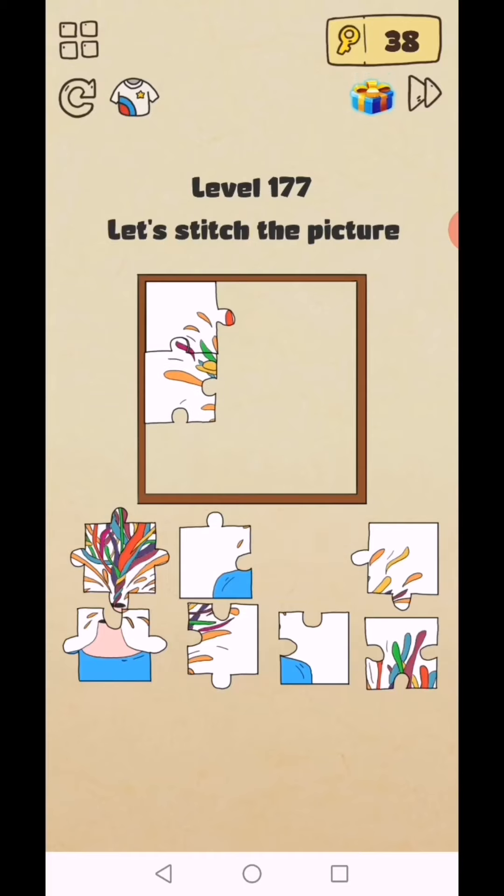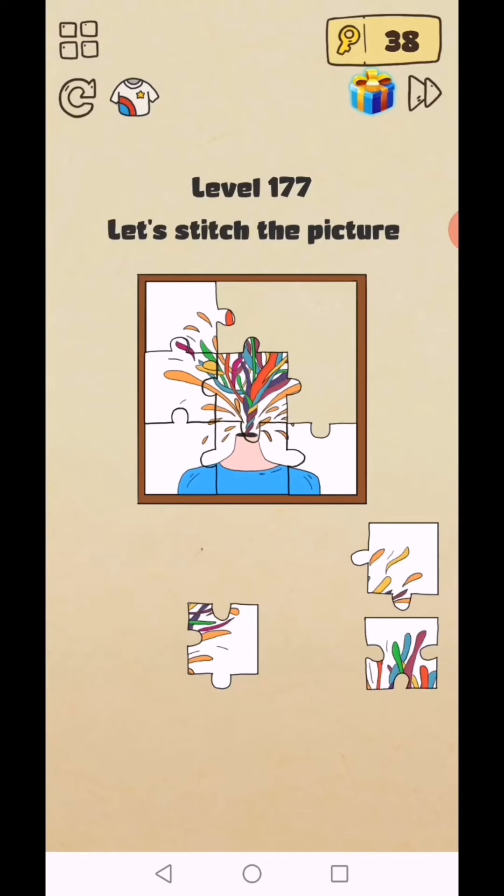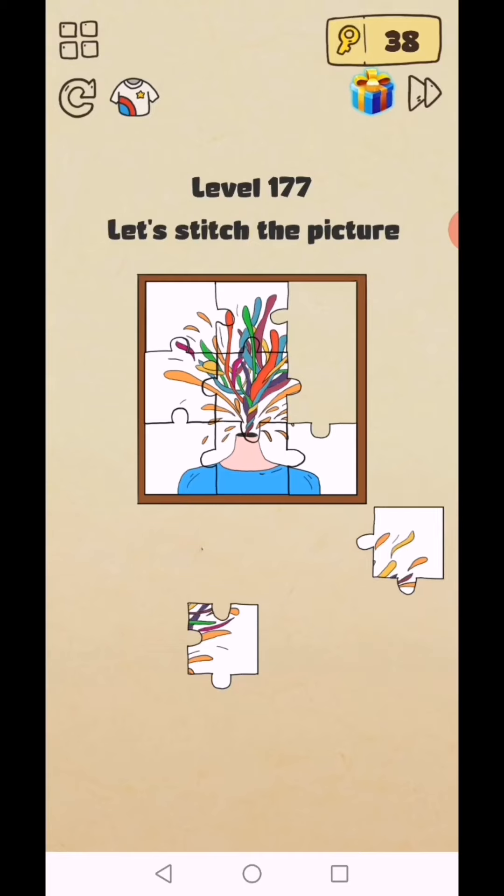Level 177: let's stitch the picture. Go like this, then this, then this, then this — follow the stitching path all the way through like this and here.